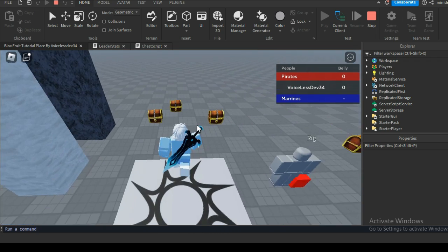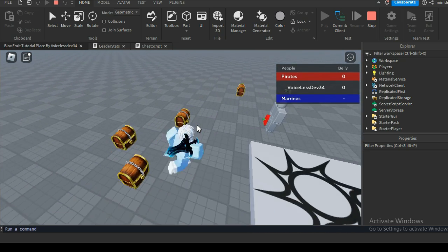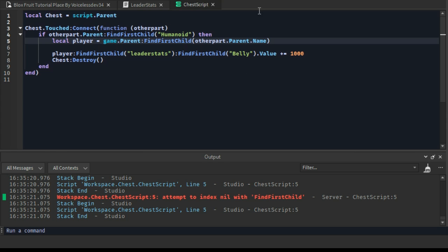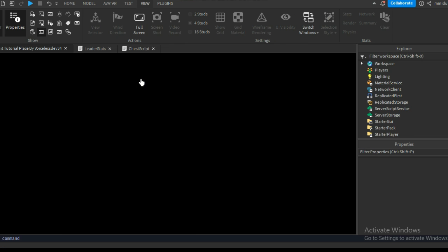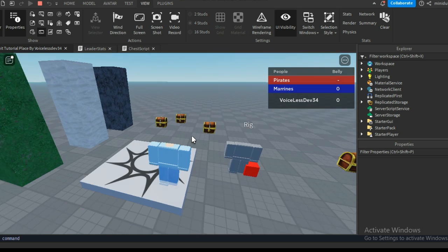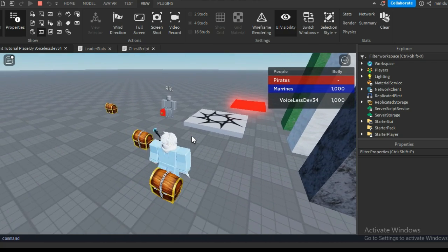After done with that, we are gonna test the game and see if it works. Guys, I think we got an error — let's fix it. To fix it, just change the parent to player in the script. Now try playing the game. As you can see, one chest works but not the others. Just delete the buggy chests and duplicate the fixed chest.